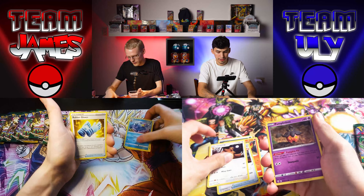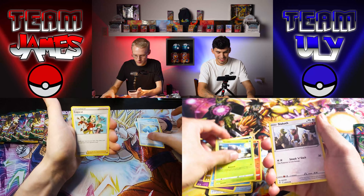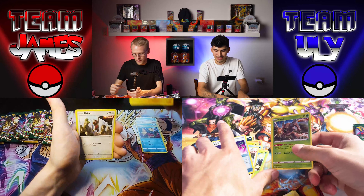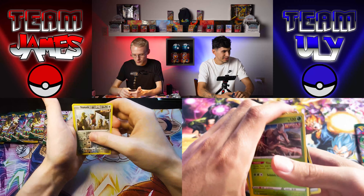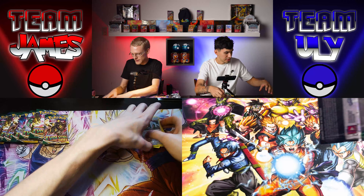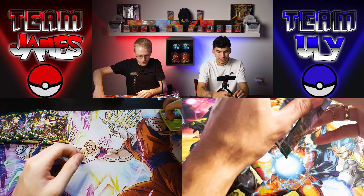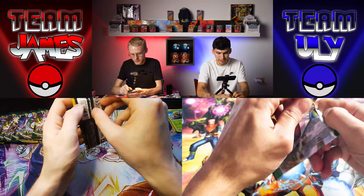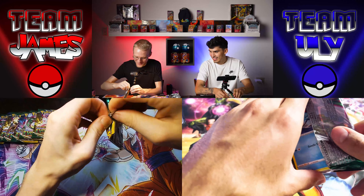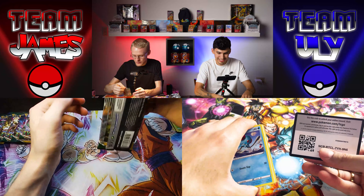Oh, that Golduck card — dang it. I actually really love the Golduck. I already know I got nothing out of this one. There's possibilities, but we get Tropius non-holo. I also got a Pinsir non-holo. I guess I better pull my reverse just in case — you never know what it comes down to on the cards for an ETB.